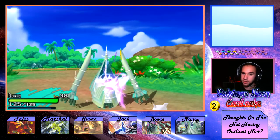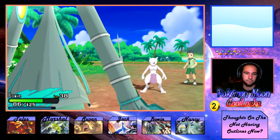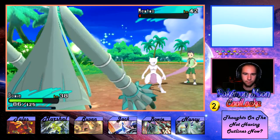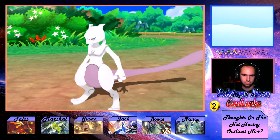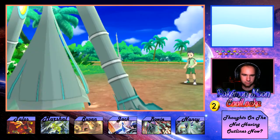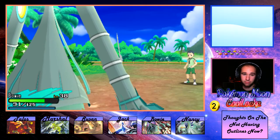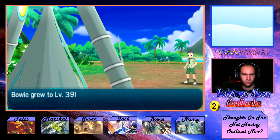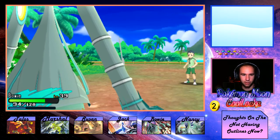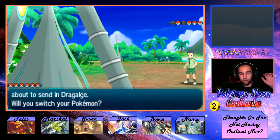Psycho Cut — that's fine. He does get a crit though. Leech Seed is giving me about 4 or 5 HP per turn — more than I thought. Alright Bowie, Bowie's already carrying his weight — his very large weight. Dragalge.